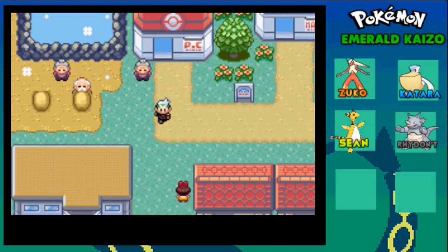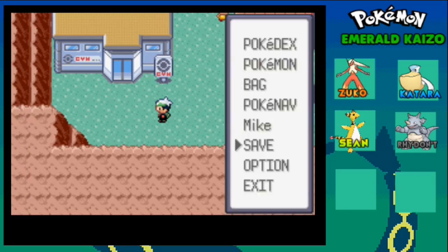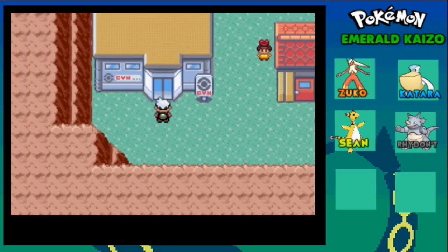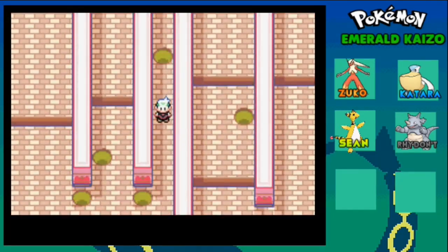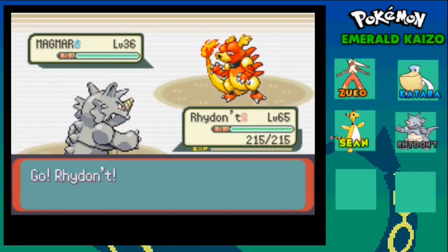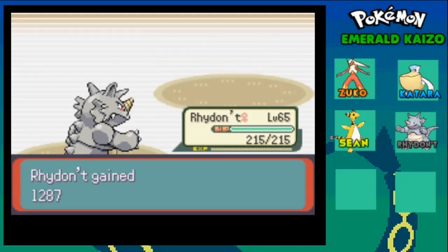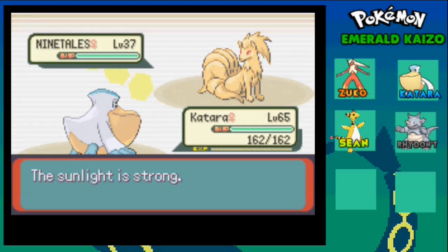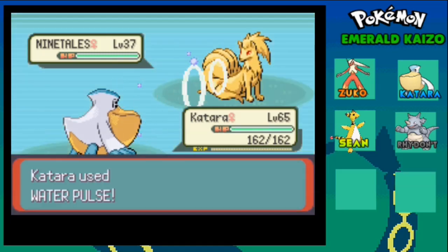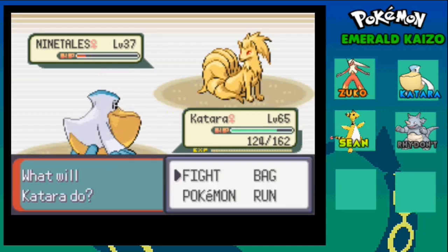Let us make our way to the gym. Let's go inside - yep this is the way. We have our first battle of the day. Sending out Katara. That actually reduced the damage even though we are 28 levels higher here.